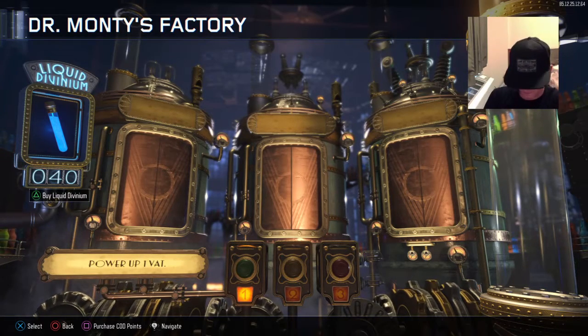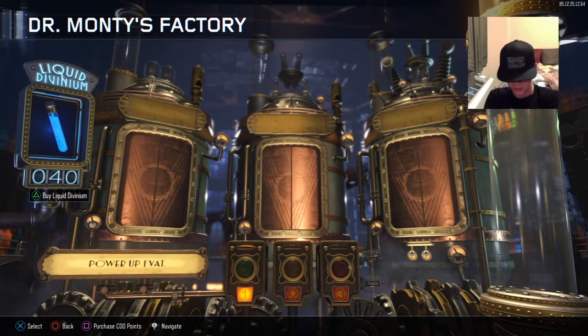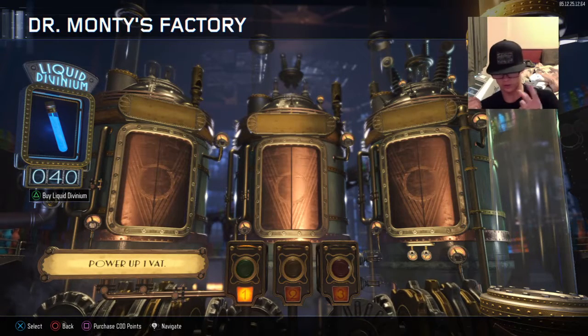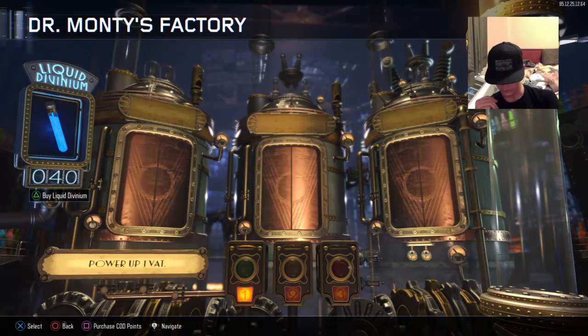So this is what we got so far: we've used 50 gobble gums — wait, 50 liquid divinium — and we have 67 gobble gums total, counting them up. So we have 67 gobble gums out of 50 drops, meaning 17 free gobble gums and one liquid divinium returned. Out of that, the good perks I've been tracking: two perkaholics, six wall powers — I don't really want those but it works — and three unquenchables so far. 40 more liquid divinium to go.